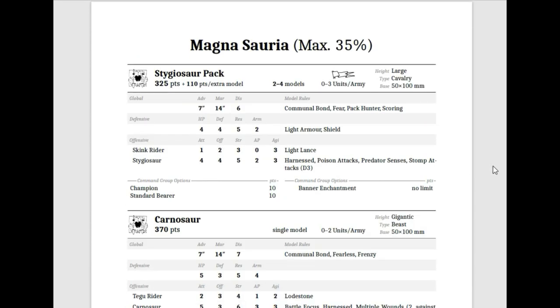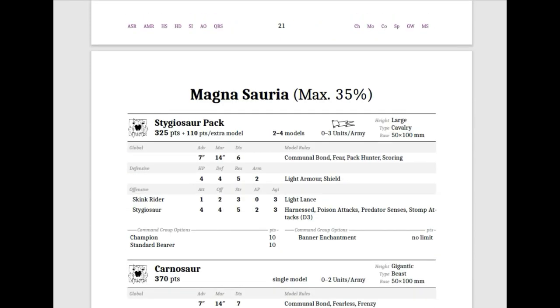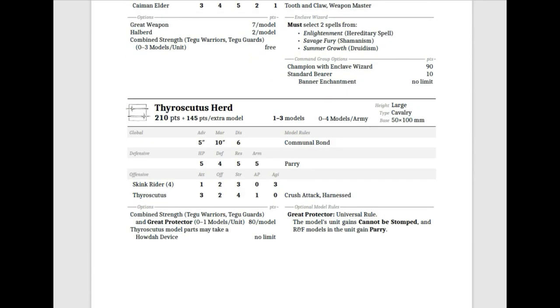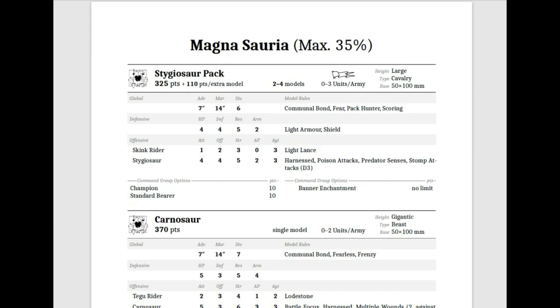And then the Magnosauria — this is a very interesting, exciting section of the book. You're capped at 35%, which is normal. They have four entries. One of the dinosaurs is actually not in the Magnosauria — the Thyroscutis Herd, which is just in Special, and is also really awesome. Saurian Ancients is going to really run a dinosaur-heavy list with lots of big models — packs of Stygiosaurs, Carnosaurs, and Dorsors all running around.